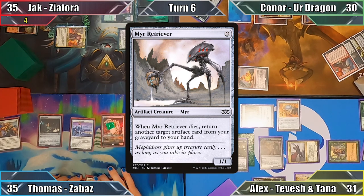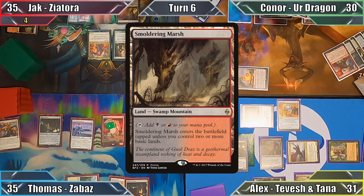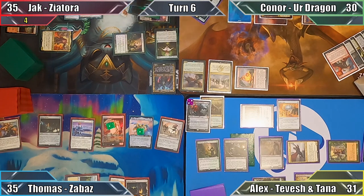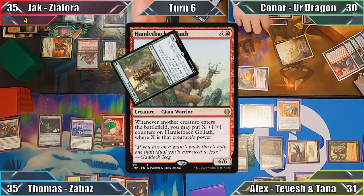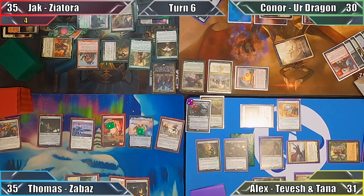Thomas casts Mere Retriever and ends his turn. Jack begins his turn by playing Smouldering Marsh and adds three mana to each of our pools with Yorlok. He exiles the land from his own graveyard with Deathrite Shaman, then casts Hamletback Goliath. Jack also casts an Ignoble Hierarch of his own, and puts zero plus one plus one counters on his giant when it enters. Such an anti-climax.